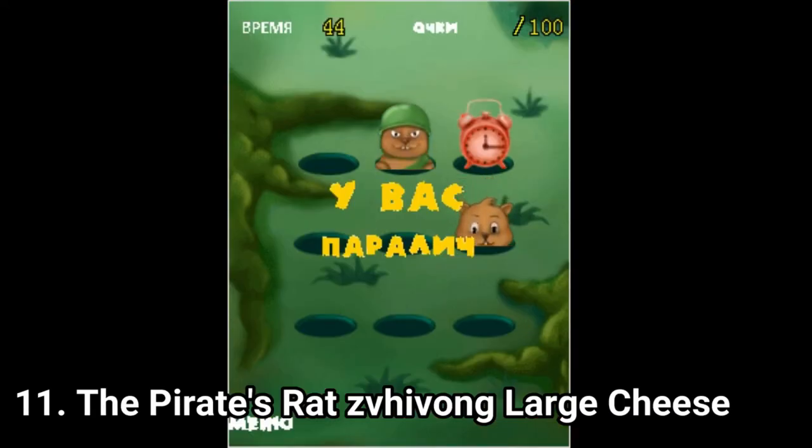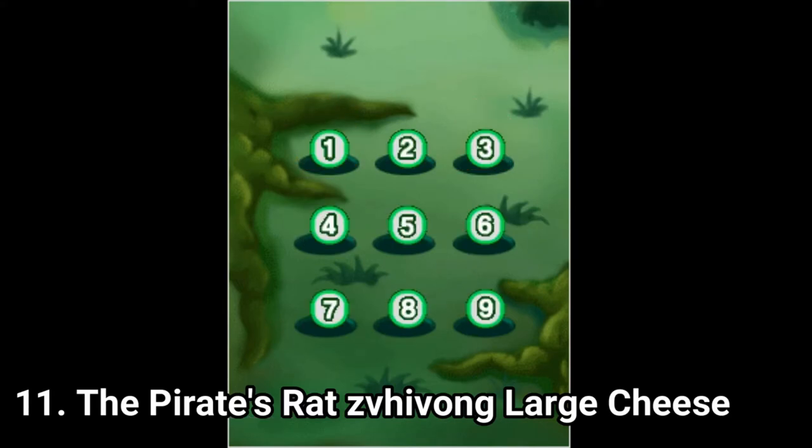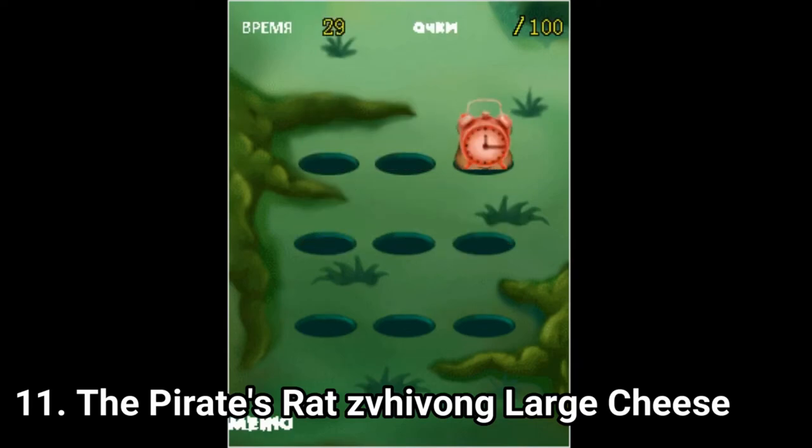The Pirate's Rat — Zwivon Large Cheese — is a whack-a-mole game. What you see in the video is all you do, and as you might have guessed, each hole is a number key on your phone. The game is the usual whack-a-mole game you get on Java.